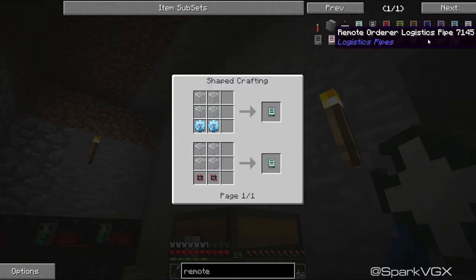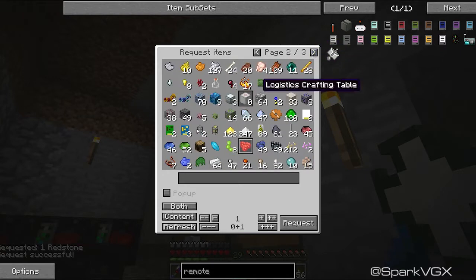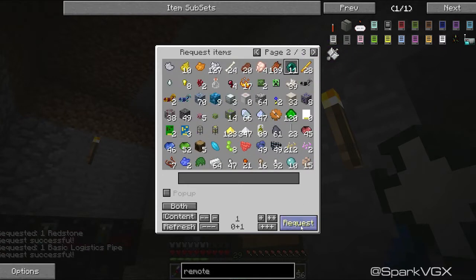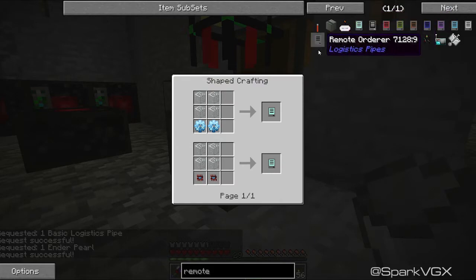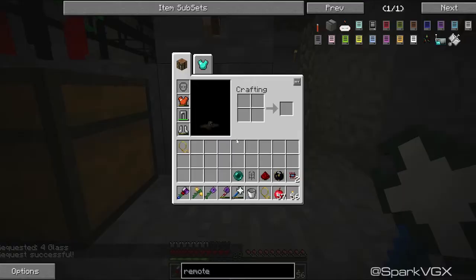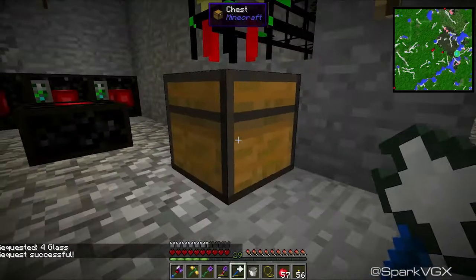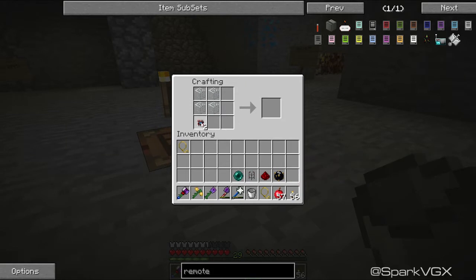I've got the stuff for this guy, and then I needed the ender pearl, basically just a pipe and one piece of redstone. One piece of redstone, one pipe, and one ender pearl — brilliant. So that lot is good, and the glass as well, which I did not grab. Four glass. So one, two, and then the glass. A little bit expensive, but I think it'll be worth it in the long run. That guy goes there, up there, and here — remote order logistics pipe, very good.